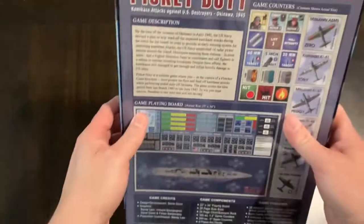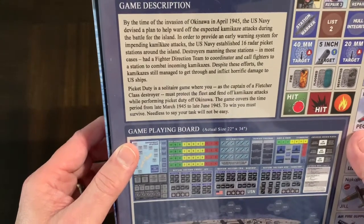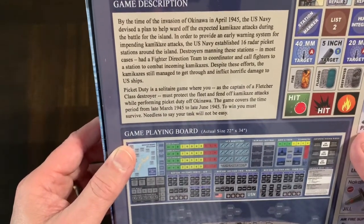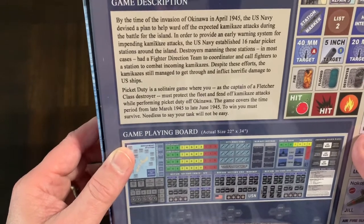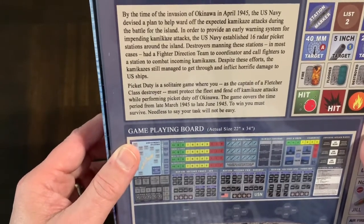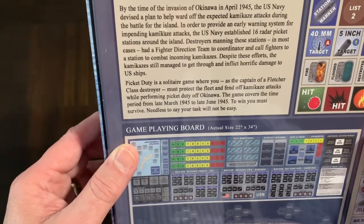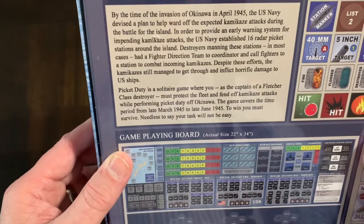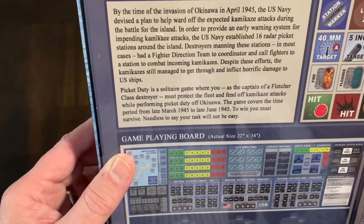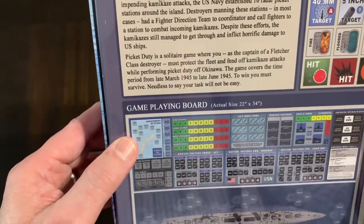By the time of the invasion of Okinawa in April 1945, the U.S. Navy devised a plan to help ward off the expected kamikaze attacks during the battle for the island. In order to provide an early warning system for impending kamikaze attacks, the U.S. Navy established 16 radar picket stations around the island. Destroyers manning these stations in most cases had a fighter direction team to coordinate and call fighters in to combat incoming kamikazes.